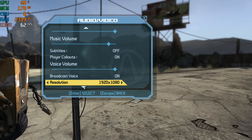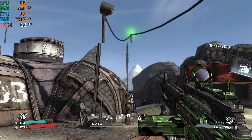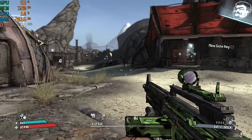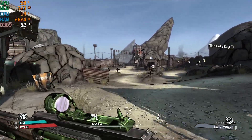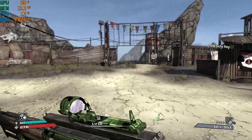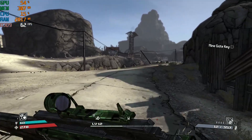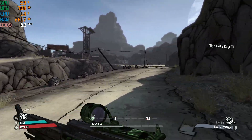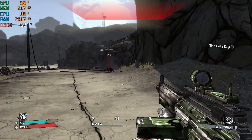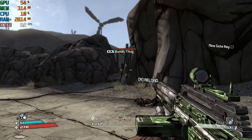Borderlands, 1920 by 1080 resolution, all graphical settings maxed out. You're playing a treasure hunter on an alien planet with a cool cell-shaded graphic style. The game is capped at around 62 frames per second, and the Radeon 5870 has no sweat whatsoever handling it — just a smooth 62 frames per second all the way.